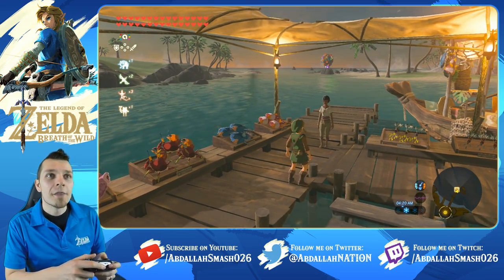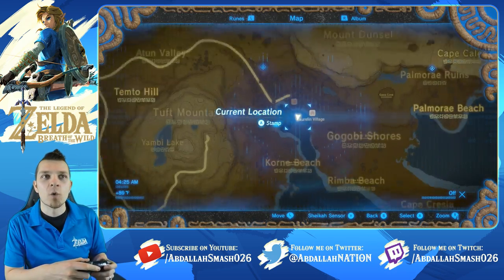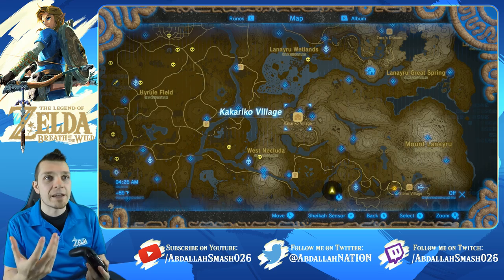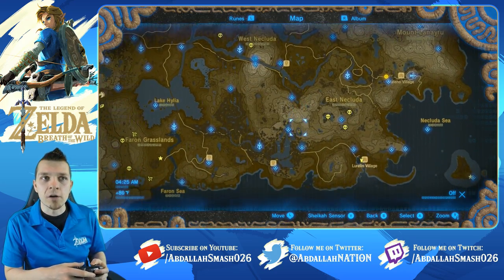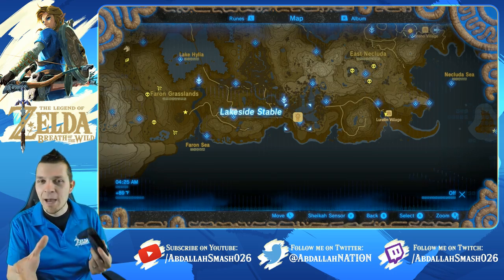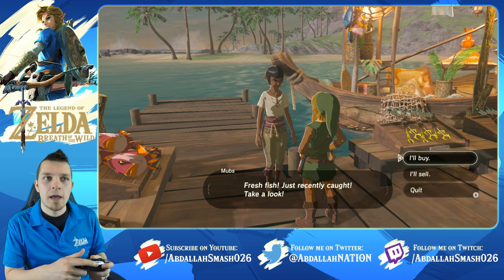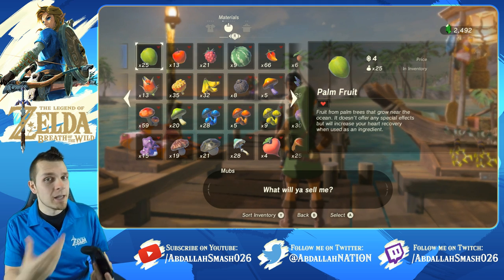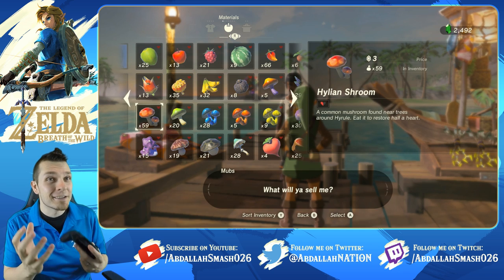I'm going to show you guys that you can get an unlimited amount of rupees very simply. The very first thing you want to know about earning rupees is accessible early game. Once you come to any shop, it doesn't matter where you are on the entire map. Typically nearby any of these stables or villages, there's always going to be someone that can buy your items. In a stable you'll come across Beetle, a character from Skyward Sword, with a big backpack. You can head over to any shop owner, click on sell, and sell any one of your items. If you're a scavenger, you'll come across apples in a tree, Hydromelons in the desert, Hylian Shrooms all over the place.